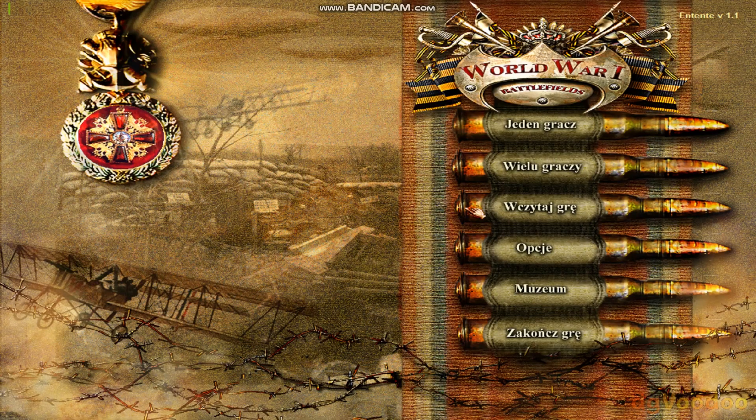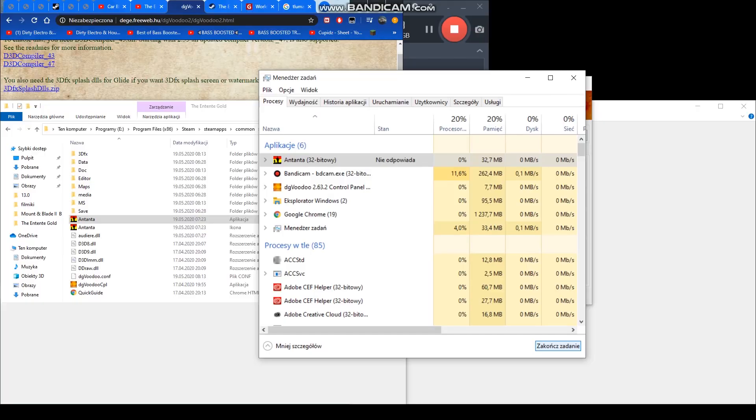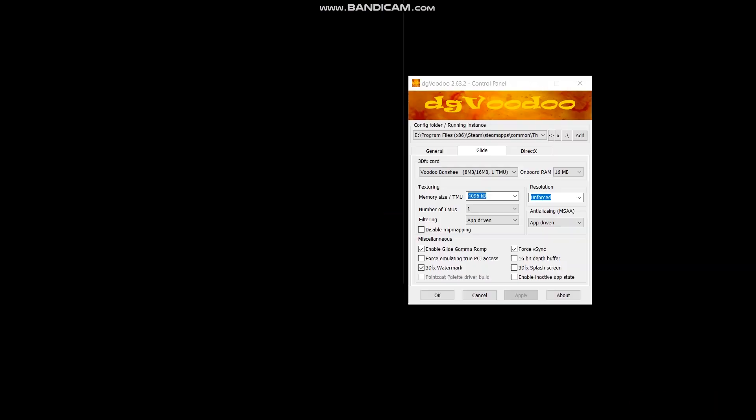Now we need to run the game. It will probably freeze most of the time — it's not always on the first attempt. To get out, press Escape two times. I have a freeze here — it's normal. Shut down the game and try once more: press Escape two times, not too fast.